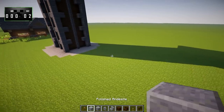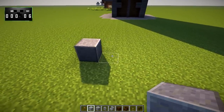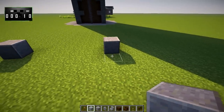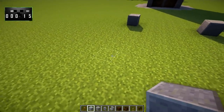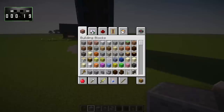The first thing we're going to want to do is lay out a 7x7 square. So, 1, 2, 3, 4, 5, 6, 7 — and there we go. That is a 7x7 square.